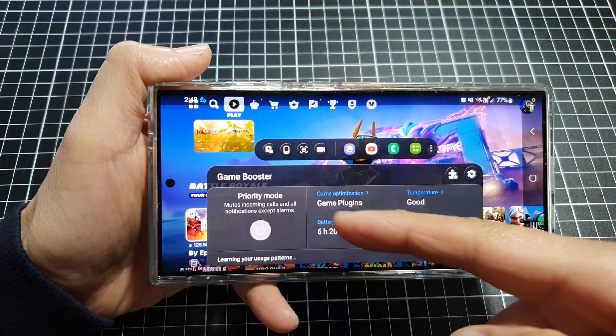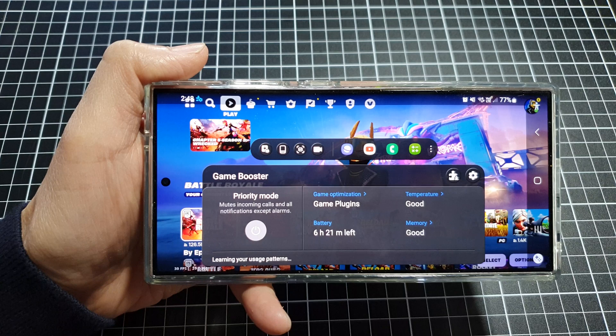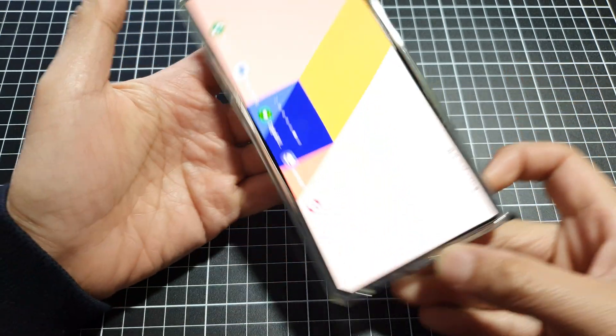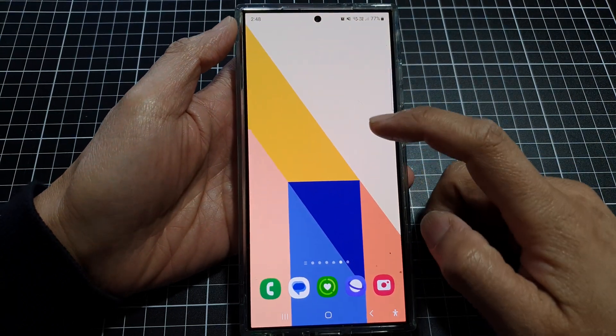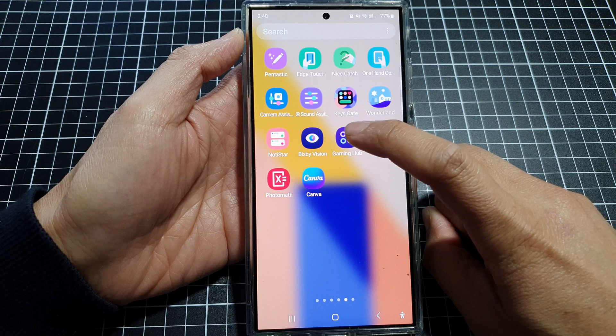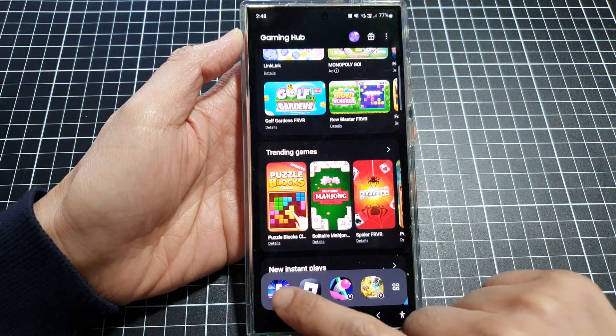How to turn on Game Booster Priority Mode on the Samsung Galaxy S24 series. First, go back to the home screen by tapping the home button at the bottom of the screen, then swipe up to go into the app screen. In here, tap on Gaming Hub, then launch the game that you want to play.